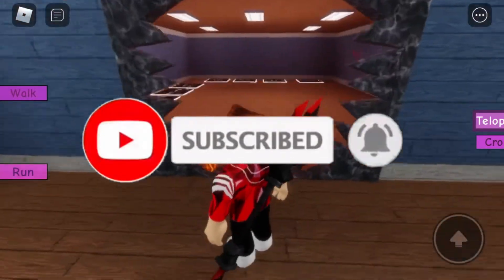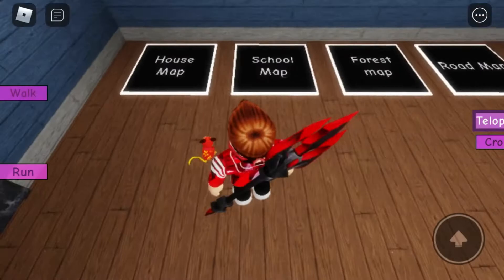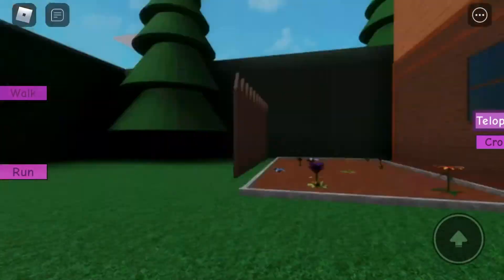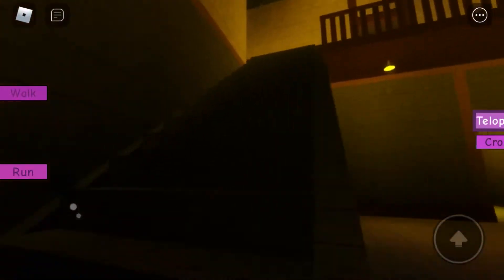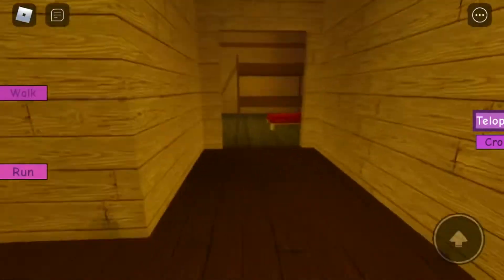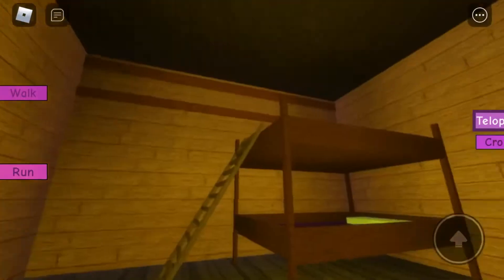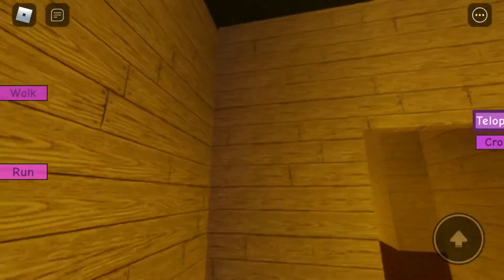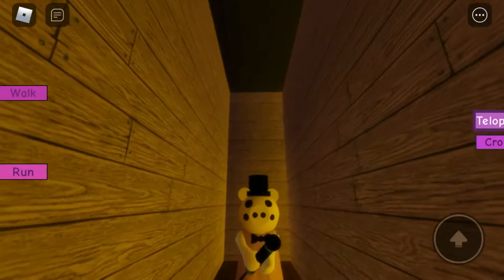What you want to do is go over to Maps and go to the House map right here. Once you're there, go over to Pepper and George's room, which is right here. As you can see it's the normal room, but you see that corner right there — go into it.